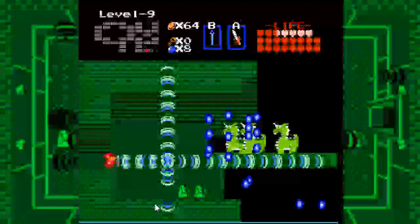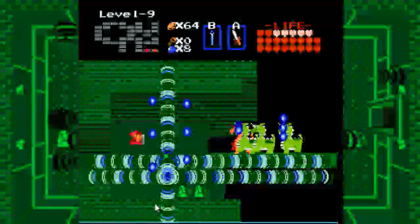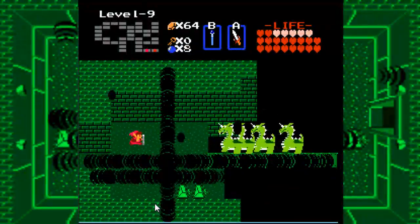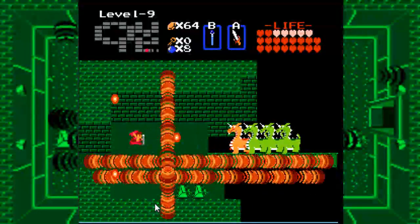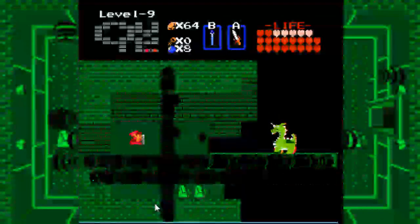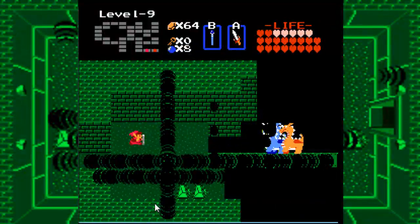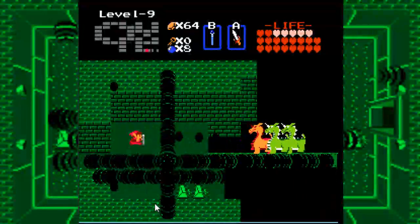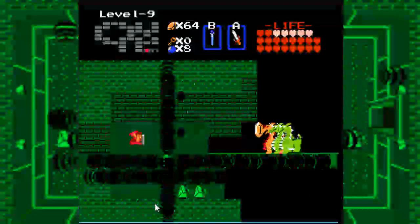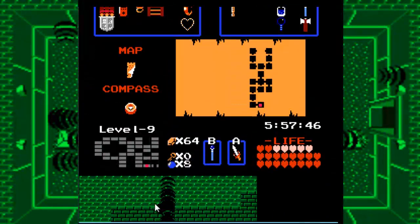Take that, you Death Knight. Okay, Aquamentis. We can use our own attacks to beat them — that's probably the easiest way to deal with this type of situation. I count four of them.